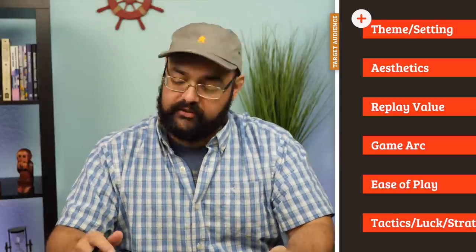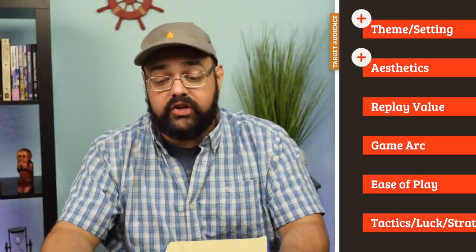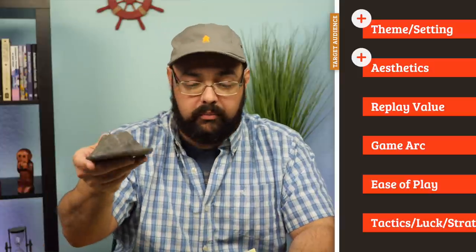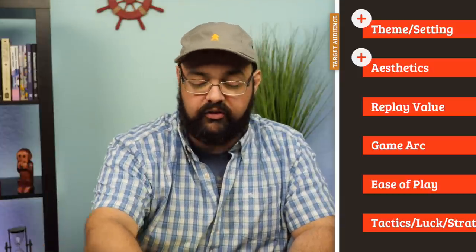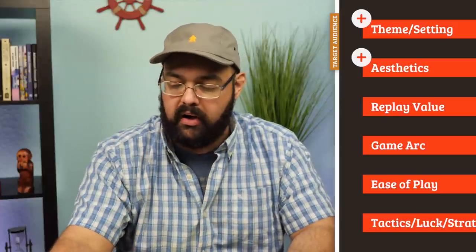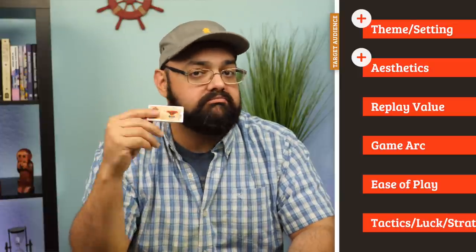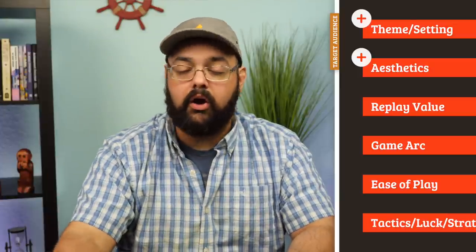Aesthetics — very good. The original game is stunning, of course, but the components here fit right in. The volcano piece is very nice. Lava tiles are good quality — same as the original cardboard quality, no problem there. These clue tiles are nice and sturdy, same stuff, nice cardboard tiles. Rulebook is good and works out well.